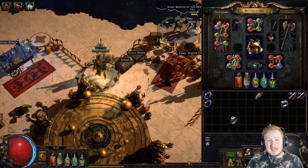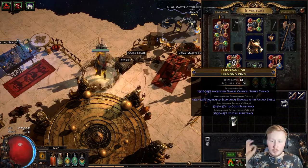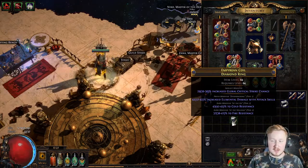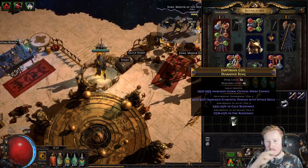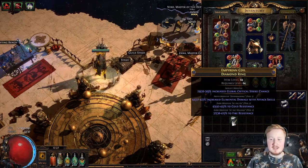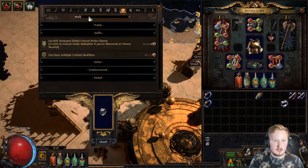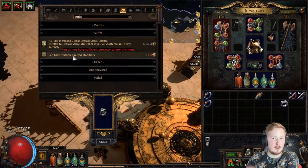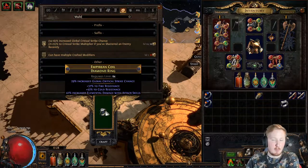If you have a rare item that has one prefix and two suffixes, you might wonder: can I add a suffix and two other prefixes? Yes you can, but you need to multi-mod it. Multi-mod means you go to your crafting bench and enable multiple crafted modifiers, because otherwise you can normally only have one crafted modifier on the item.